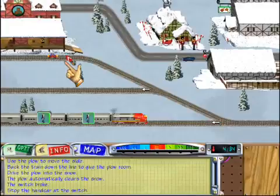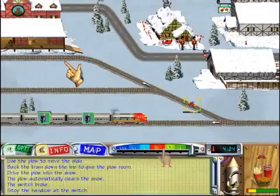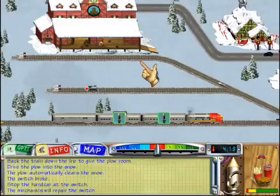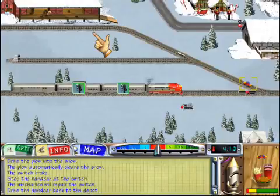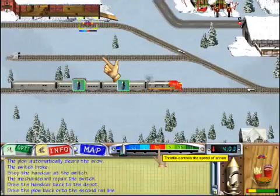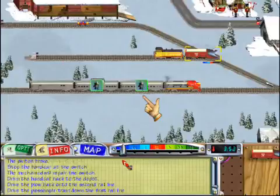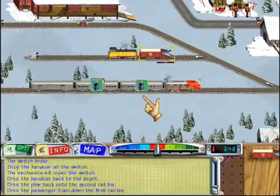The snowplow will automatically clear the slide. The switch broke when the plow passed over it. Drive the hand car down to the broken switch and stop it when it reaches the broken switch. The mechanics will fix the track automatically. Now drive the hand car back to the depot. Clear the plow by backing it up to the second line.